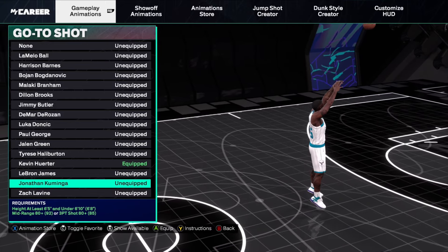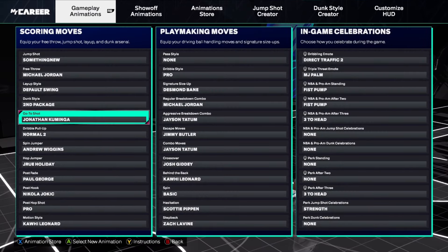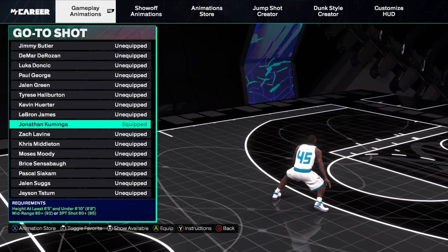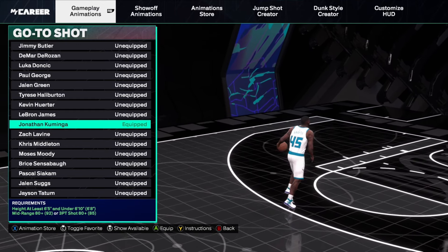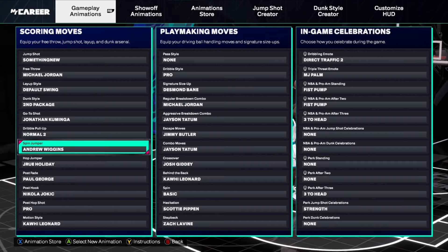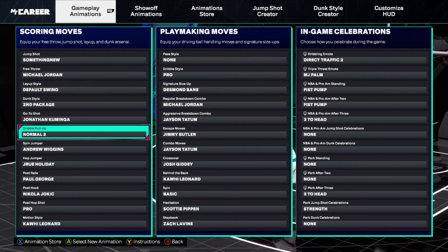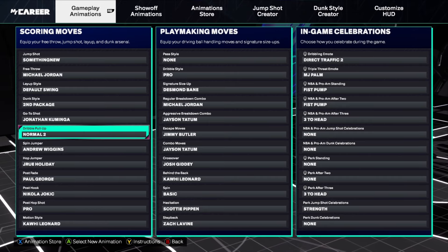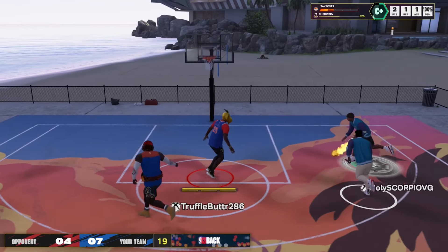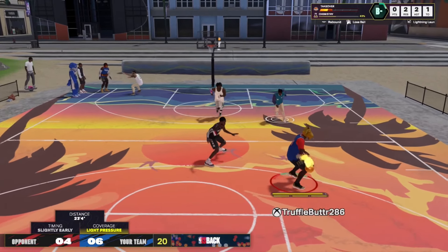For animations, I feel like whatever best suits you personally is what you should use. A lot of people have been asking about the walk back I do — it's the Jonathan Kaminga go-to shot. I just use that and snap out of it into different combos. If the ball's in the off hand he won't do it, but if the ball's in the left hand, he'll do the walk back. The pull-up everyone's been asking about is just normal two — nothing fancy, I just love it. It creates a ton of space. The snatch-back animation is the Zach Levine step back, and my motion style is Kawhi — I like it for defense. If you go put this build together, tweak it, adjust it, do what you do. But this is a good start and good template if you really want to fully control the game and do whatever you want on the court and play any game mode.